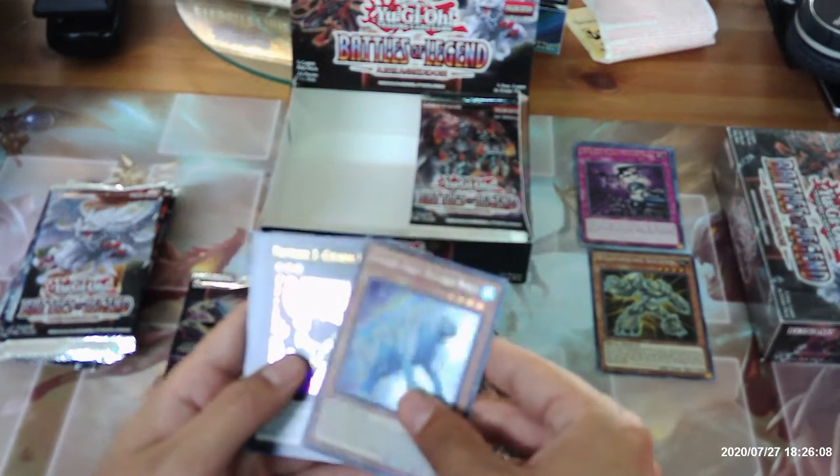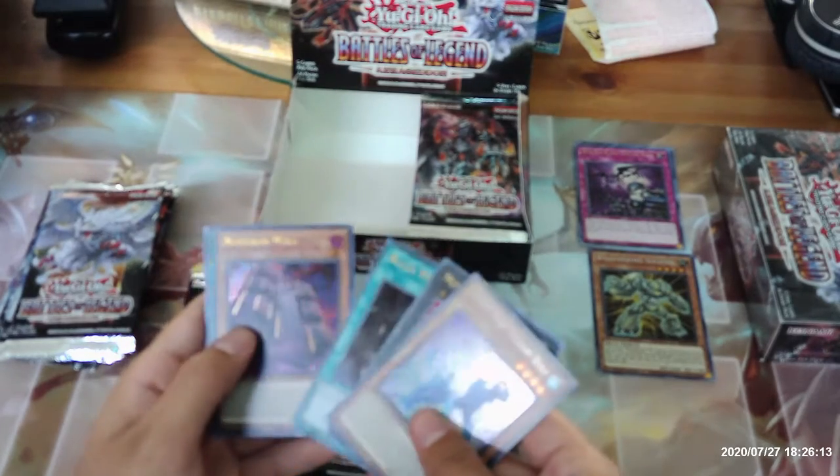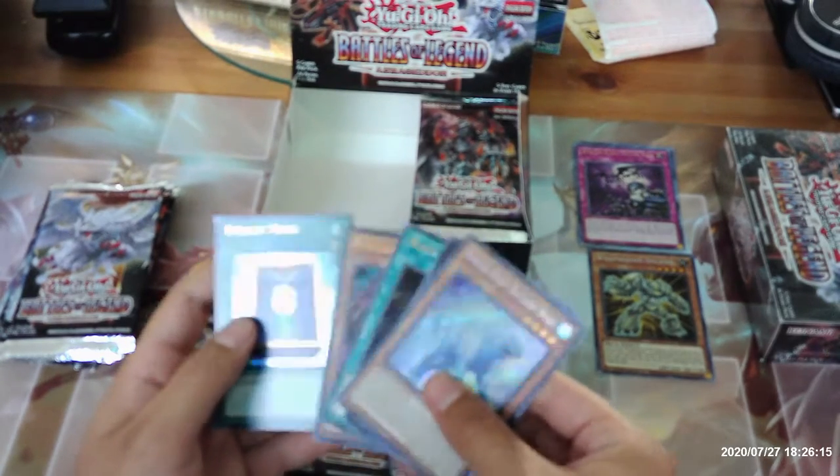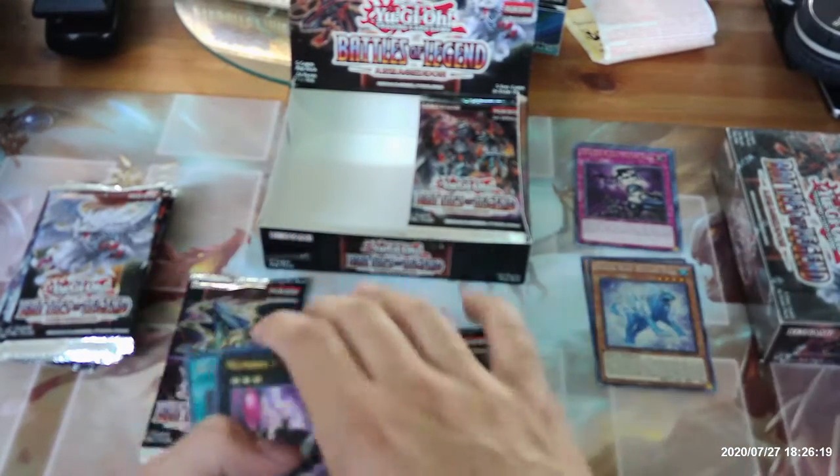Glacial Beast Blizzard Wolf, another Cicada King, Black Whirlwind, Numeron Wall, and Book of Moon. I think that's our third copy of Numeron Wall, so we're good there.